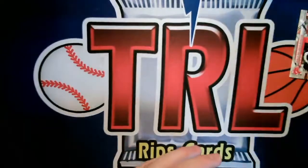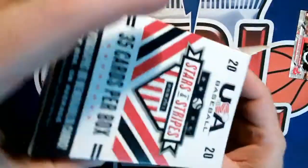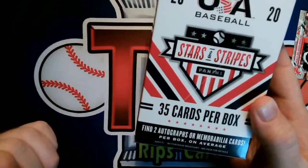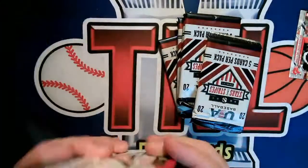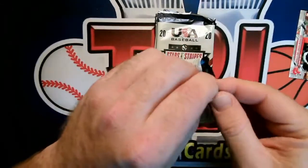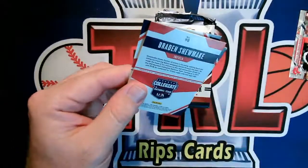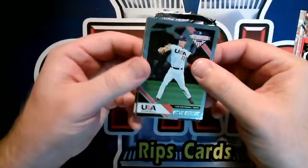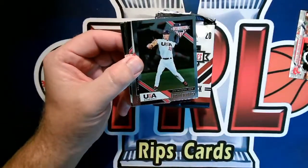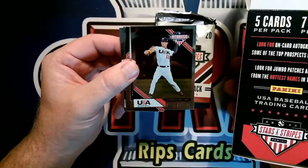Now let's get a look at this USA Baseball — this is a retail product, but two autographs or memorabilia cards per box on average. Hopefully we get at least one auto. Let's take a look. These are kind of nice looking — cool cards, because I didn't realize they were sort of that chrome look. Yeah, it doesn't really say anything on there about that, but that's kind of cool.